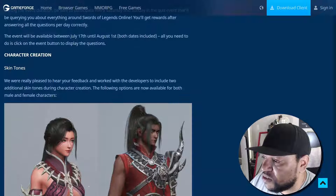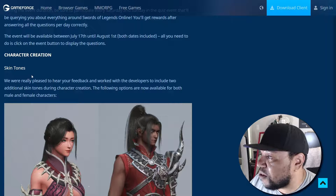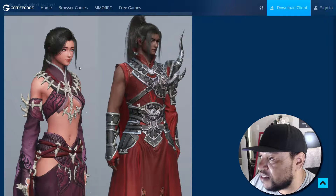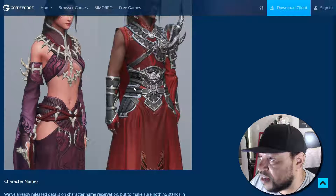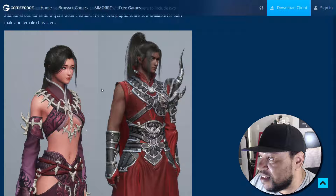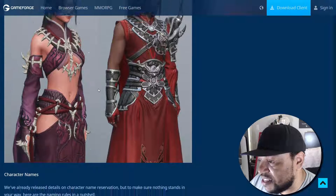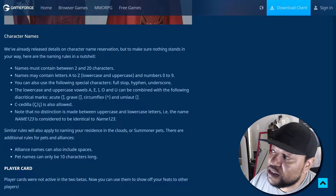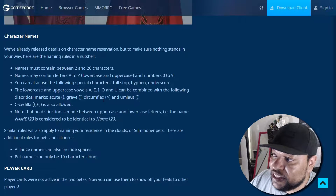Here are the two new skin tones. They were really pleased to hear player feedback and worked with the developers to include two additional skin tones during character creation. The options are now available for both male and female characters. There should be a lot of happy people who have a tanned skin tone, darker skin tones, or chocolate skin tones instead of just the powder-white skin tones that were in the game before.